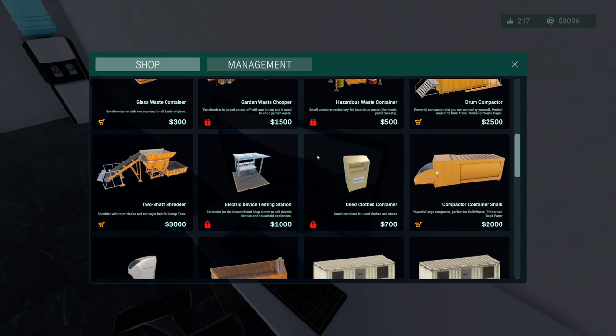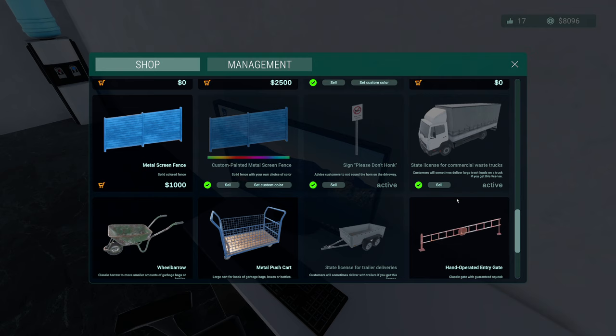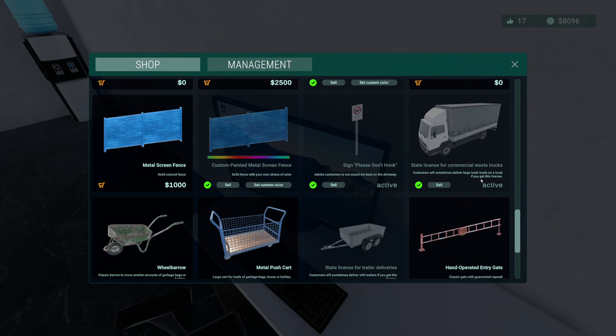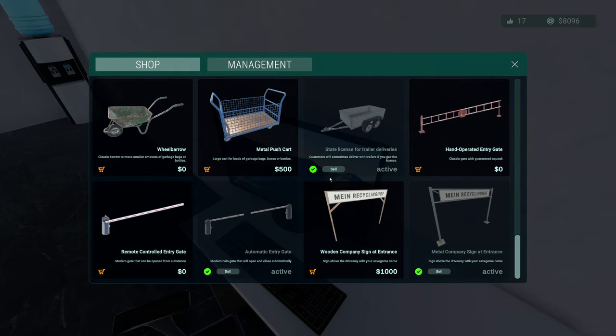Okay, we'll do one more and that will round it up. I don't know why when you press F to come in here you've got to click it two or three times — it just won't accept it first time, there's obviously an issue there. This is what we're after — the estate license. Estate license for commercial waste trucks — customers will sometimes deliver large trash loads on a truck if you get this license.